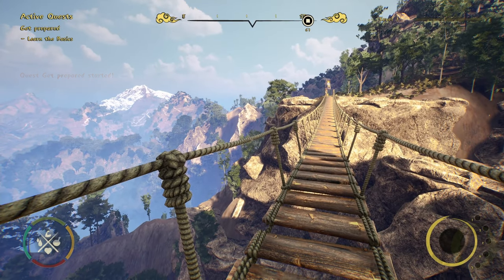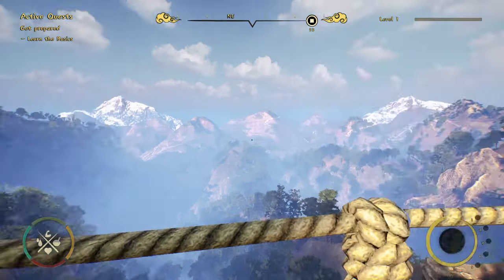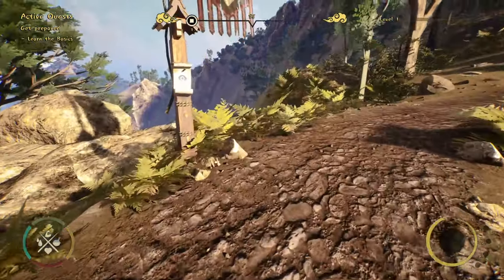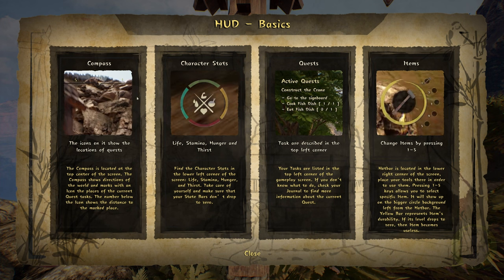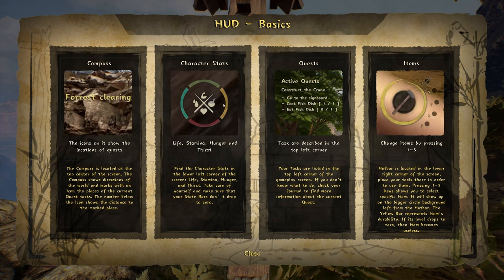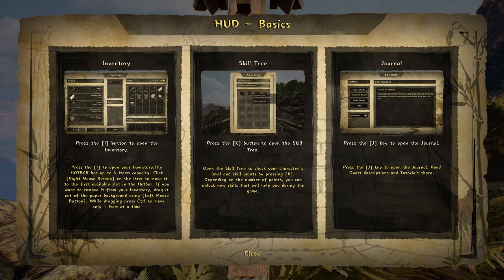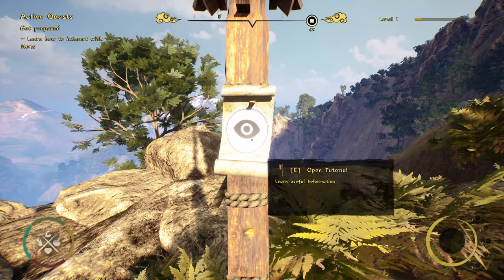Okay, here we are. Quest: get prepared. Learn the basics - that's our active quest. Here we are in China. How exciting. I'm looking forward to finding out exactly what's involved in this game. E to open the tutorial. Icons show the location of quests. Character stats: life, stamina, hunger and thirst over that side. Active quests are described in the top left corner, and change items by pressing 1 to 5. Inventory is the I button, K to open the skill tree, and J to open the journal. Relatively standard.